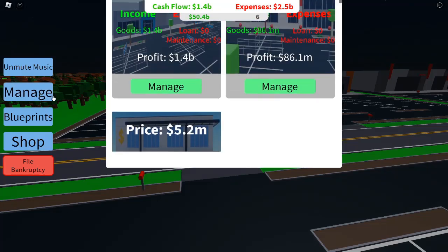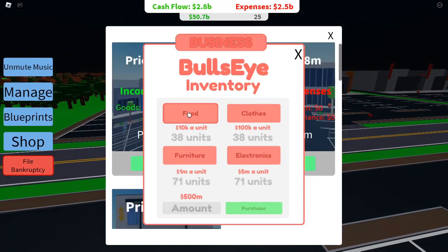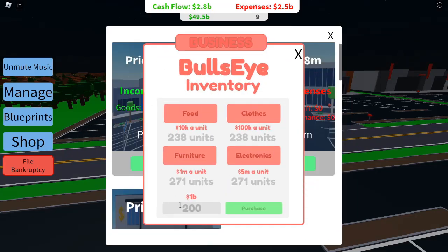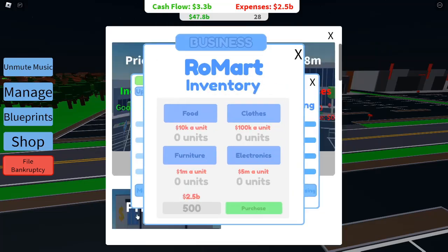Advertising and internet management: the game changer. The next big component of success in Investor Simulator is mastering your advertising strategy. In the advertising section of the game, you'll notice that the internet has only 2B. Essentially, 2B refers to your advertising budget allocated toward internet ads, and this has a direct impact on your business's income and expenses. At the current setting, your income is 5.4B and your expenses are 3.1B. If you subtract the expenses from the income, you get a 2.3B profit. Not bad, right? But what if you wanted to increase your advertising spend to potentially increase your income?